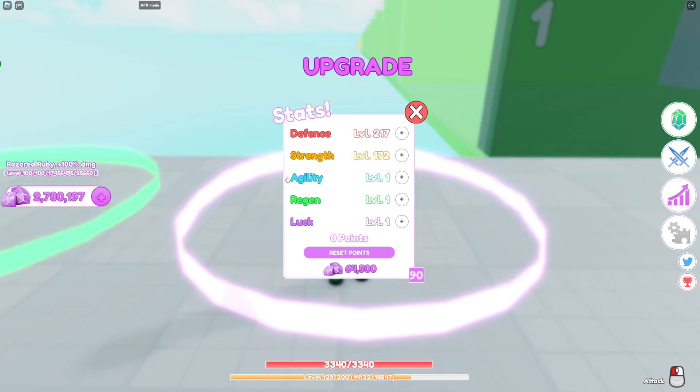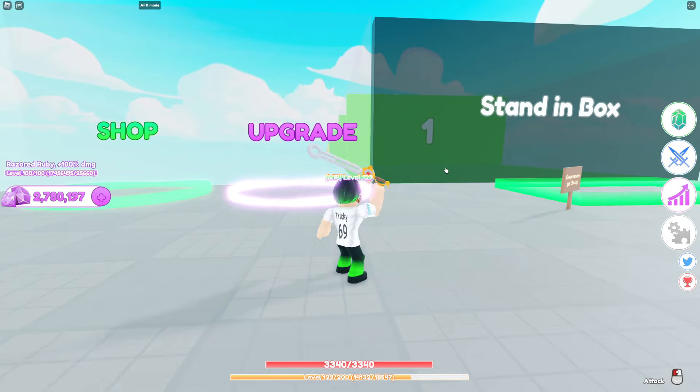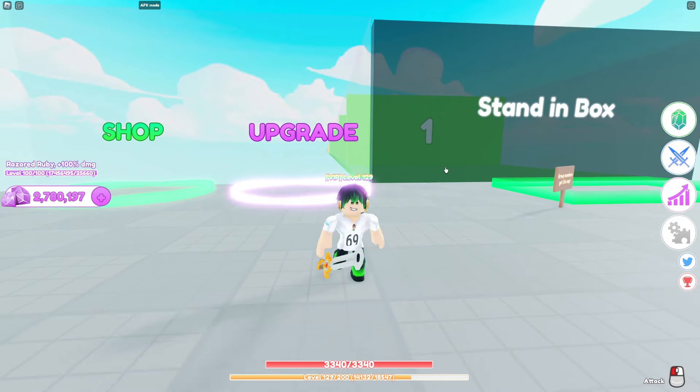With those two maxed out, you should have about two points left over which you can put into agility — that's personally what I do. But if you're fully active, actually moving around, swinging, and fighting on your own, you probably don't want to go with that combo.